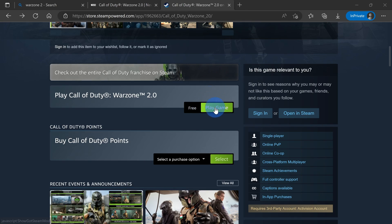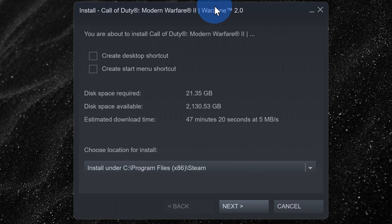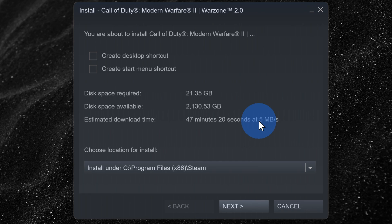Once you have the Steam app, click on Play Game again, and then you should see a popup that shows you how large the download will be. It's 21.35GB, which is somewhat larger. Underneath that, you'll see the estimated time to download the game. The faster your connection is, the sooner you'll be playing the game. You can also specify the installation location. I'll stick with the default, and then click on Next.